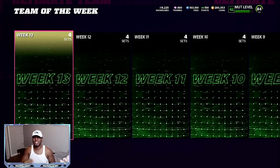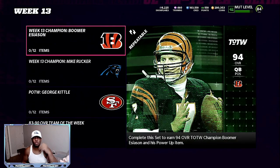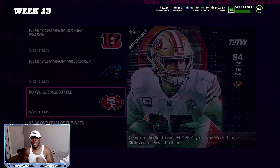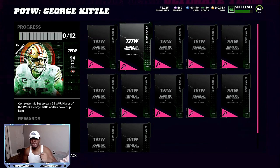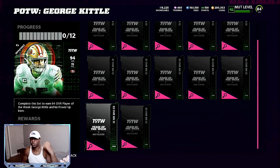The set we're going to be attacking today is Team of the Week 13 — very, very profitable. Make sure you are subscribed so you can always be one of the first thousand people to get these tips. This is George Kittle, player of the week, 94 overall. If you look at his set, he needs 12 different pieces in order to complete it. We're going to be making at least 10 packs by using the exchange, and overall to make all this, you're going to spend about 140,000 coins.